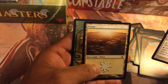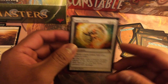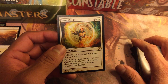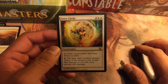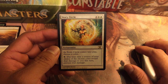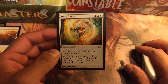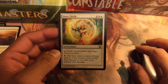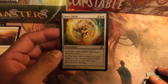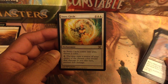Not too sure what the value of that one is. We got a Plains and a sapling token. So yeah, we don't think we got any really good uncommon hits, and Story Circle looks good but the enchantment doesn't come into play with much value, and you have to pay mana to start protecting yourself — which can be good. Let me know what you think in the comments about Story Circle and 10th Edition. Please like, subscribe, share, and comment down below, and I'll see you guys next time.